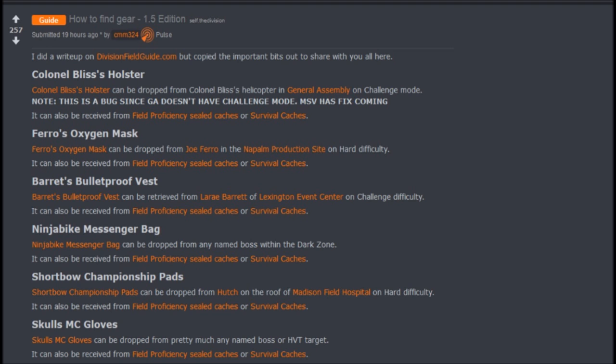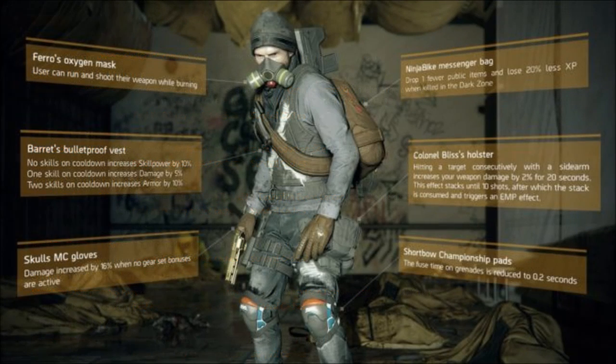As for the last one, the Skull's MC Gloves, you can get them from pretty much any named boss or high value target. You can also get these gloves from Survival Caches or Field Proficiency Sealed Caches. These are the only ways we know of to get the new named weapons and named gear. If you all know of any other ways, or if a patch introduces new ways, be sure to let us know in the comments below.